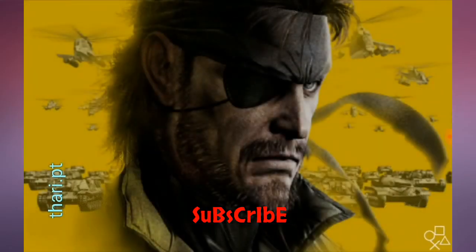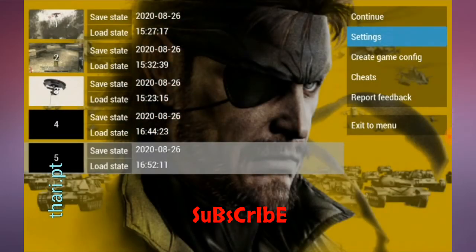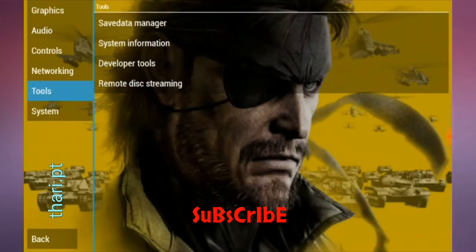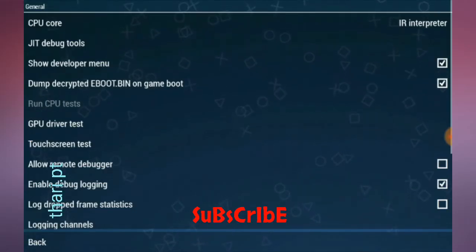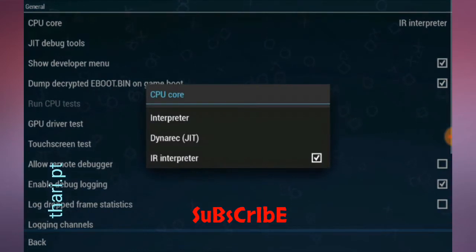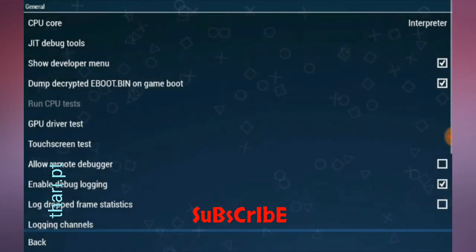Open your game, press that button, go to Settings, then Tools, then Developer Tools. Now click on CPU Code, click on the first option and select it, then click on the tick.